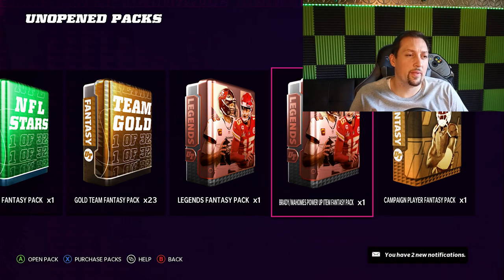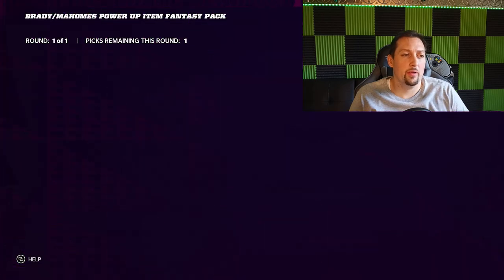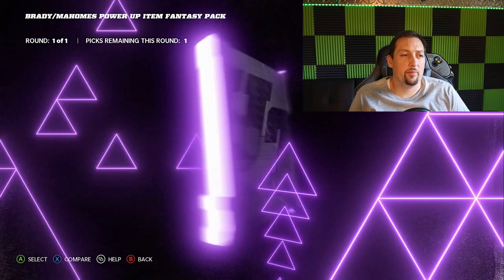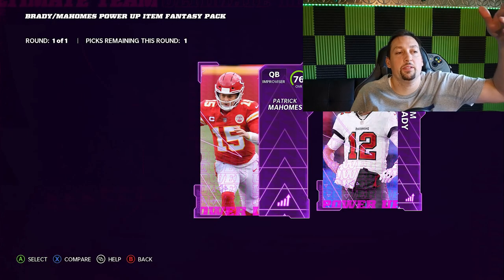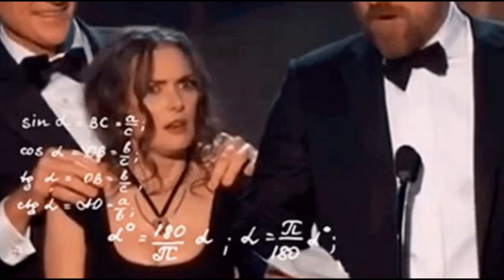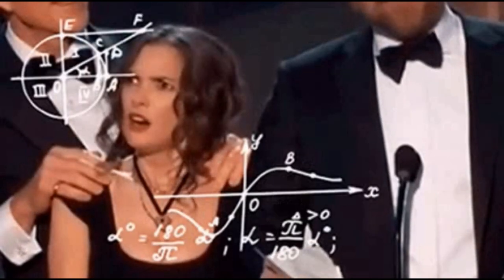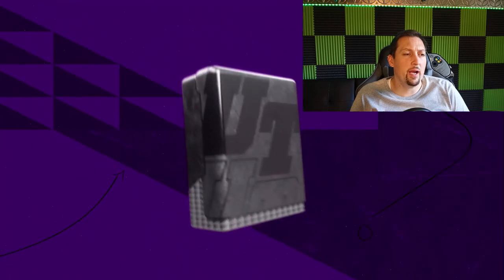Let's finish off these Patrick Mahomes and Tom Brady packs — I think one of these is a power up. And there we go, got the power up. You can see Patrick Mahomes is a 76 overall and Tom Brady is 75. The other card would probably have been 87 compared to the 88 I got. Between the throw power and mobility, I really don't see a ton of reasons to take Tom Brady.